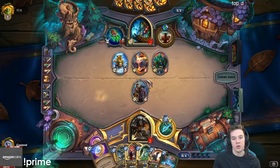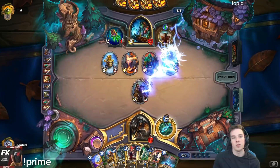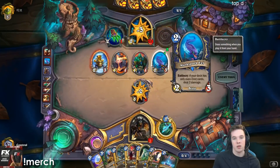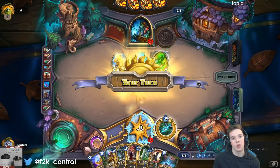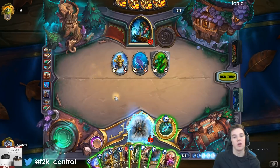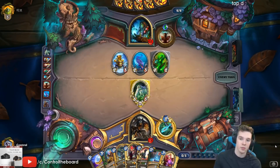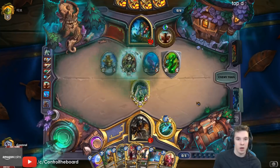If he ignores it then I can coin Sylvanas and trade into a big one. No big deal — swing, trade the totems, kinda sucks. This card is really good for the deck, it's actually ridiculous how easy it is to get insane value from it. It's happening way too often, really annoying. I just played the voucher — it's not great, it's okay though, trades well with the 2/3s.